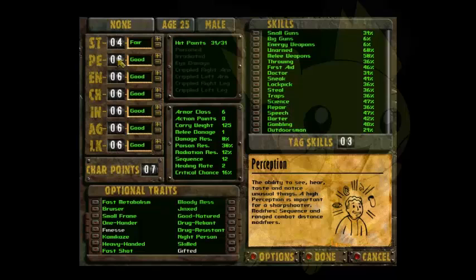Starting off with Perception: Perception is a very, very important stat when it comes to long range. It affects how well you're able to hit enemies from a range and how far you're able to hit. If you have one Perception, you can only hit anything around 20 feet in front of you. It's a very important stat, so we are going to put it at 9 because it is just such a crucial stat.